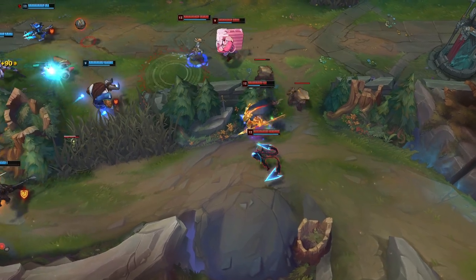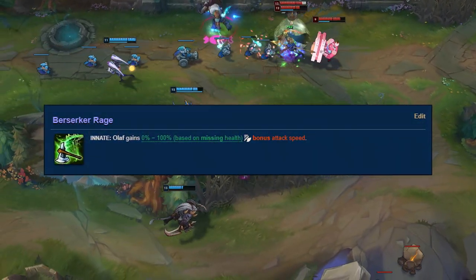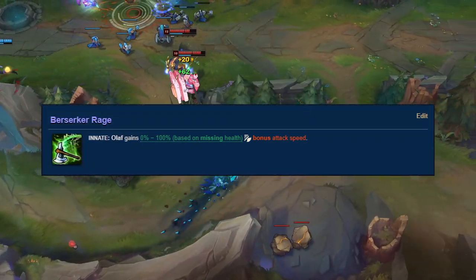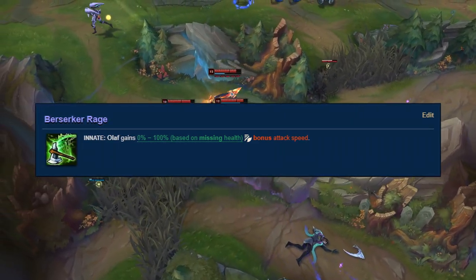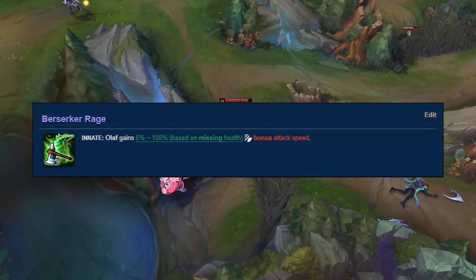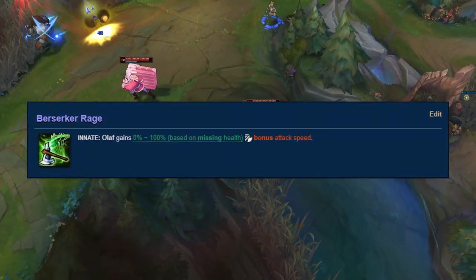Berserker's Rage is arguably the simplest passive out of all junglers — you gain 0-100% bonus attack speed based on your missing health. In other words, the weaker you are, the faster you hit. I chose this because part of what makes Olaf so destructive is that his passive combined with Vicious Strikes can give him up to almost 200% bonus attack speed for free, which is why he's so good at beating the crap out of you even when he's at low HP.